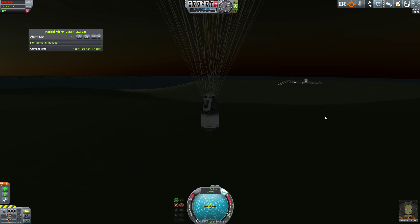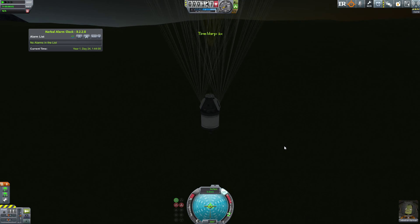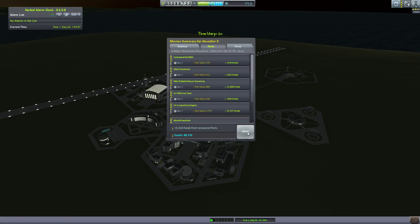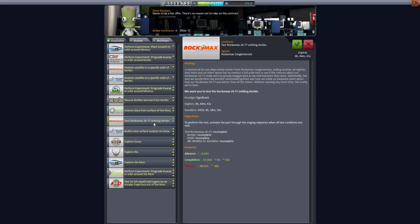These launches get a little tedious but they're necessary — we need to build a solid foundation of money and science before moving on to bigger things. We landed safely, recovered the vessel, and with the mission science we're back up to 77.5 — needing to push to 90 to unlock the large rocketry parts that will pave the way for future episodes.